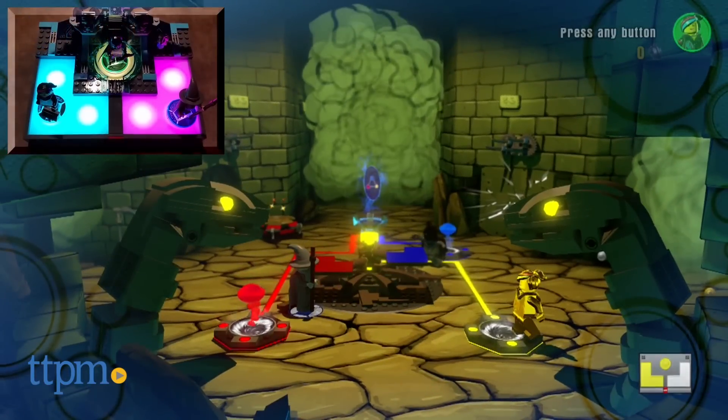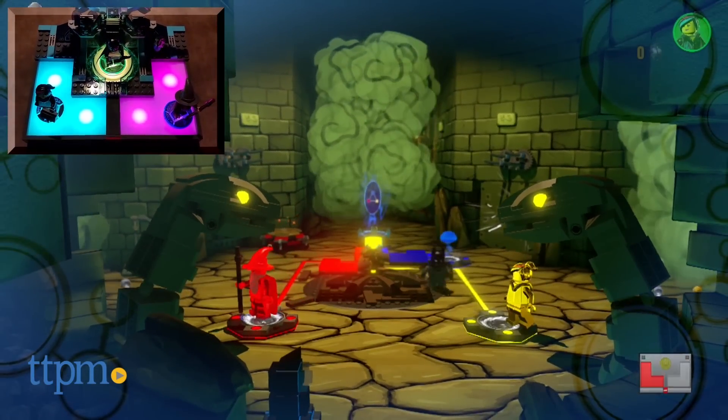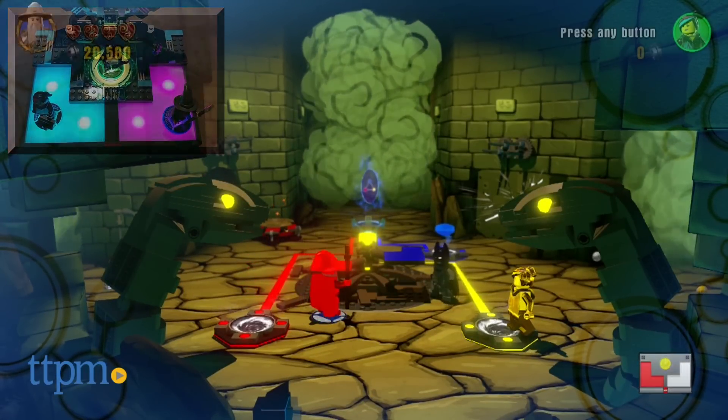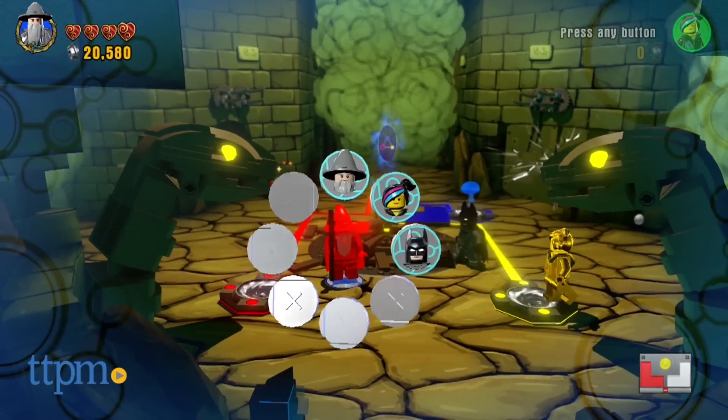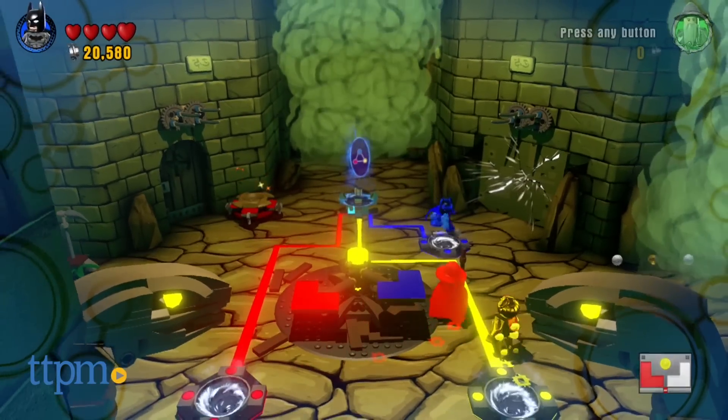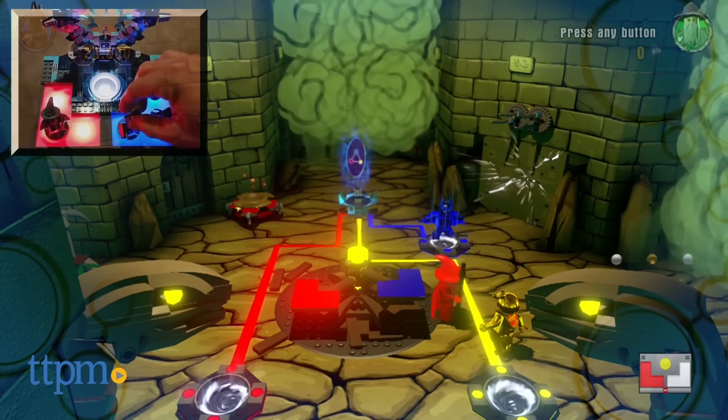For example, in the Ninjago level, players have to turn each character into a different color and then place the toy on the toy pad area that is lit in the same color. Figuring out how to solve the puzzles using a combination of real-world and on-screen movements is clever and often challenging.